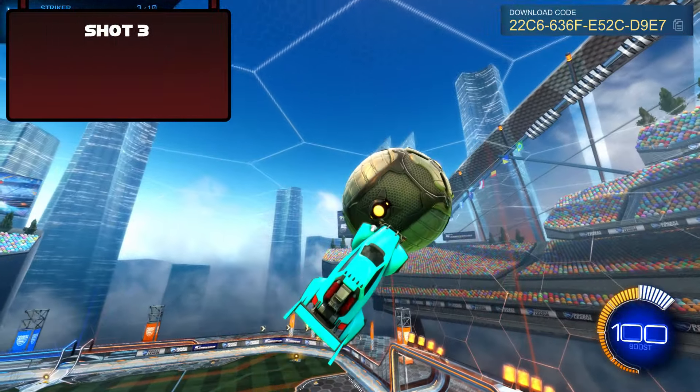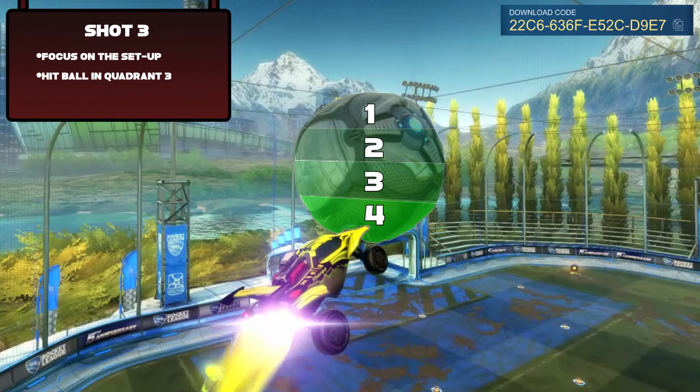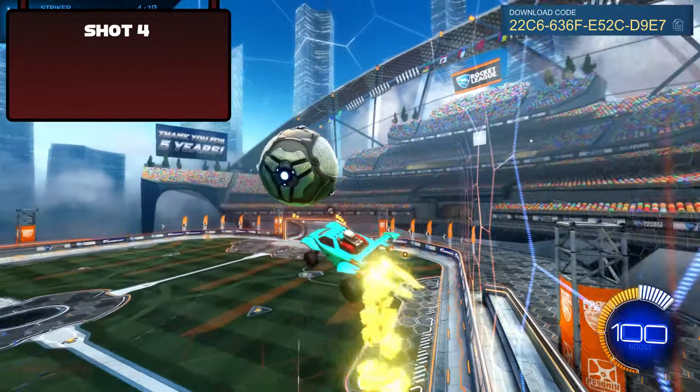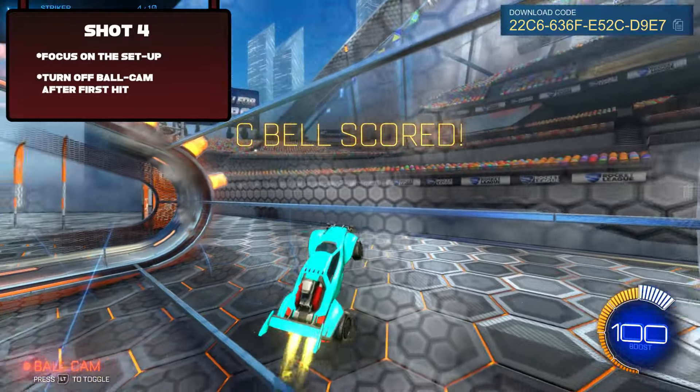The third shot is an air dribble closer to the goal. This one requires a nice setup which isn't too difficult, but I would suggest hitting the ball in quadrant three as it helps bring the ball down towards the goal. The fourth shot is a wall shot farther from the goal — the only tip here is to get a nice setup, make sure to pull off ball cam on your flight in, and you should be good to go after some practice.